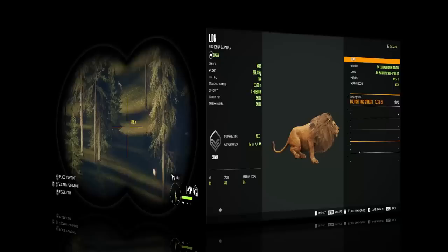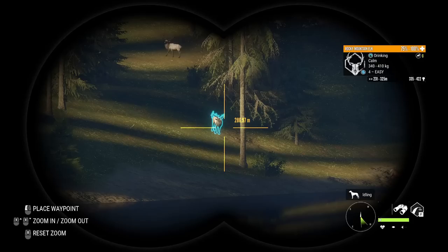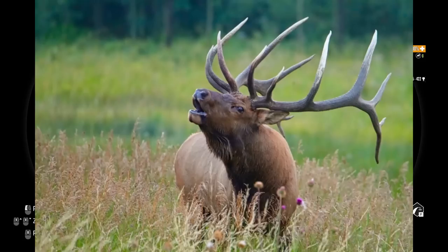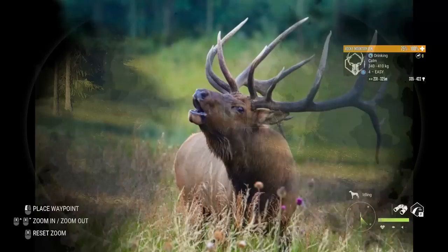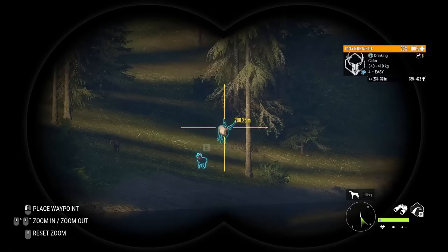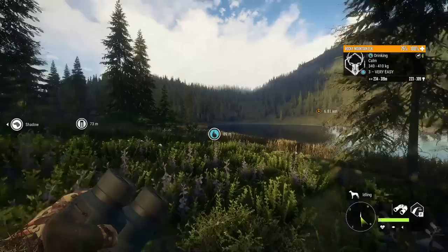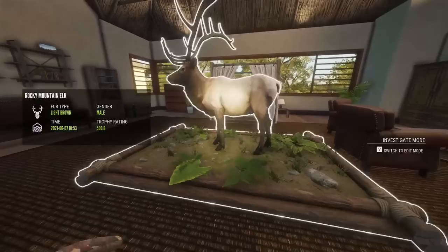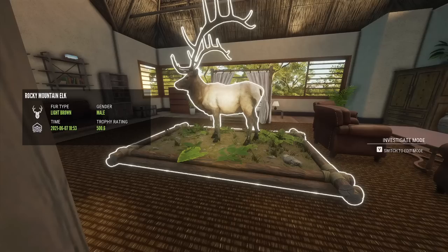Coming in at number three on our list of top five great ones we absolutely need in Call of the Wild is the Rocky Mountain Elk. Rocky Mountain Elk can only be hunted in Silver Ridge Peaks, which is a DLC map. We also have Roosevelt Elk in Layton Lakes. Wouldn't it be sweet to see them add Rocky Mountain Elk and Roosevelt Elk at the same time as two completely different great one species? Rocky Mountain Elk already look impressive — their antlers are crazy amazing — and the antlers on a great one Rocky Mountain Elk would be completely awe-inspiring.